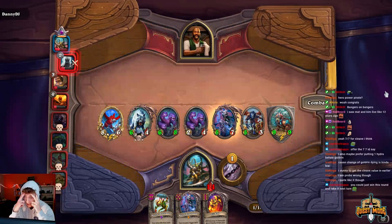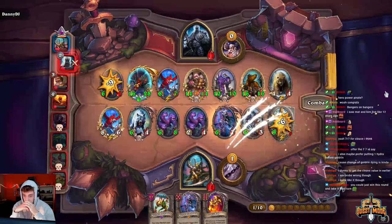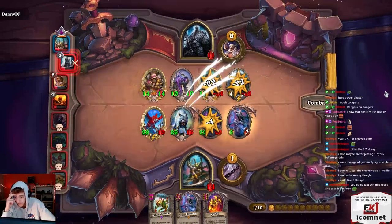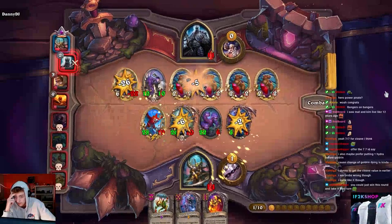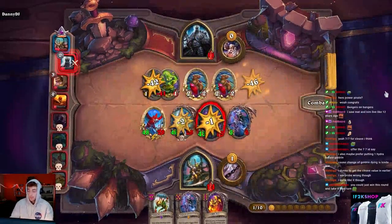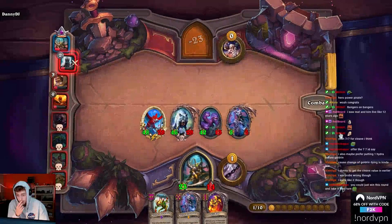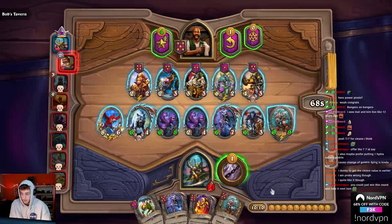I was thinking so long - I think the Vanndar taunt was better, but I wanted my golden on my car and I didn't want to freeze, which might be wrong. Because this plus my board is so much bigger now - his Amalgadon just instantly dies. He does have reborn on it, which is pretty bad. Still fine though. Let's hope my car attacks again - that would be huge. If my car just... yeah, it always gets to attack again. Nice. So we always beat him. I got stronger this round for sure, we just played with one less beast.